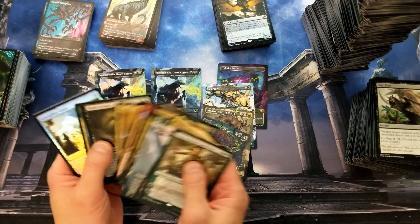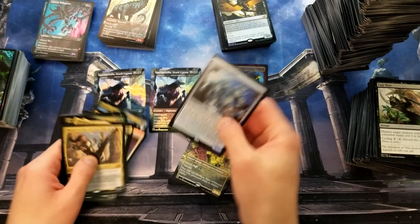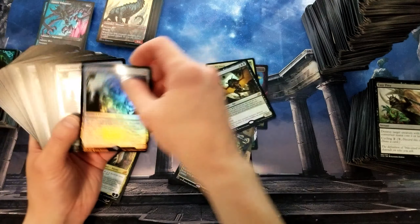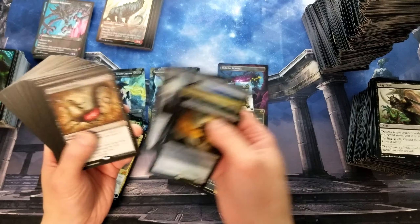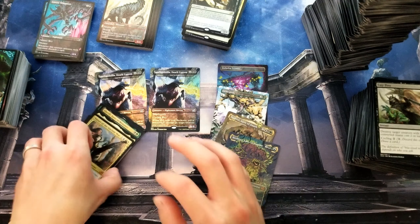Fiend Artisan, Kinnon — yeah, there it is right there. I wasn't going totally crazy. It's a bummer that two of your foil rares were these Crystalline Giants, but that's the way it works sometimes, my friend. You can't win them all.